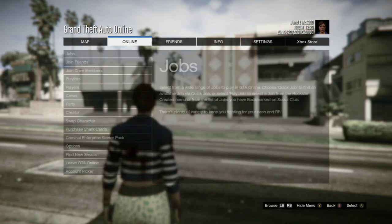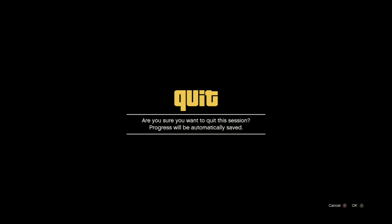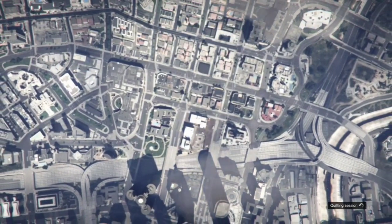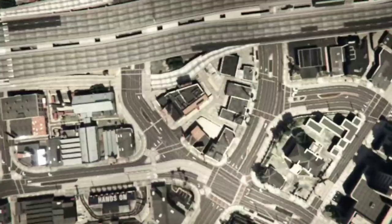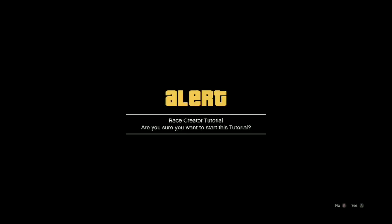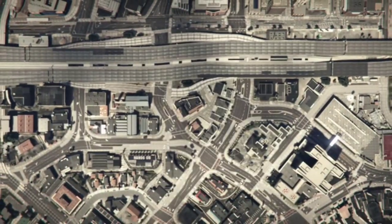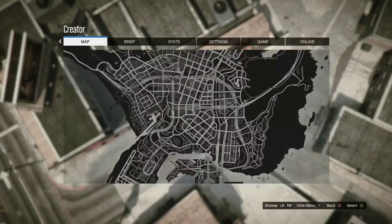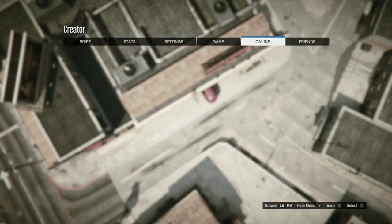Once in Creator, go to 'create a race' and press tutorial, then press yes. When you're in that screen, press pause, go to Online, and swap character.